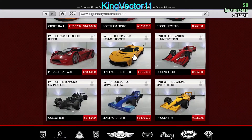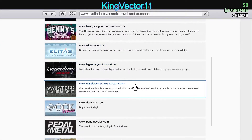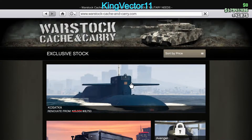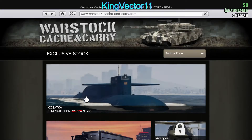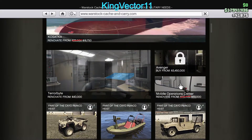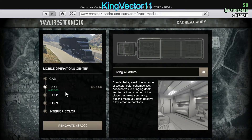Other vehicles don't seem to have discounts. I don't have Prime Gaming rewards so I can't confirm that section. The Kasatka drops to around $18,120, which looks like about 30% to 35% off, and renovating or buying it may also be discounted. The Mobile Operations Center is also on discount at about 40% to 50% off.